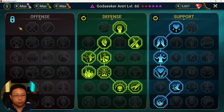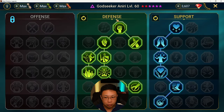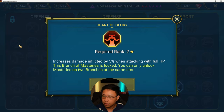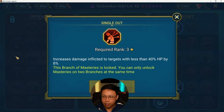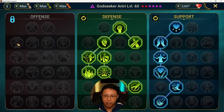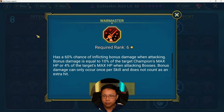You could take the offense tree — if you want, go ahead and work your way down to Warmaster, especially if you're going to be using her in something like Hydra or Clan Boss. She could help you in Clan Boss early on. You could take extra crit rate and some crit damage if you're trying to build her with more damage. I would take Heart of Glory because she's more than likely always going to be topped off. You could take Life Drinker, bring it down through Methodical, and then take Warmaster if you're going to use her in Clan Boss.